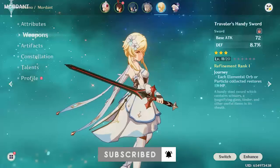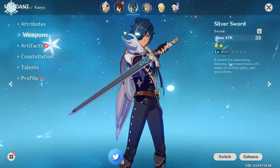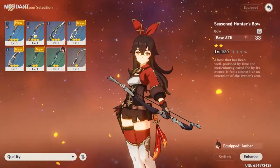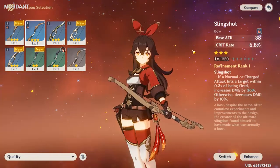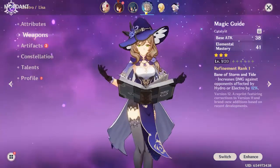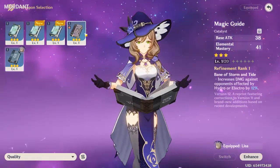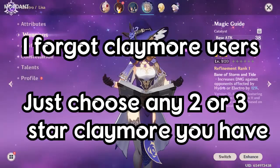After that is done, make sure you switch the second weapon as well. If your main character is a bow user and you don't have a four-star bow, use the Slingshot. If you don't have the Slingshot, use a two-star bow. For catalyst users, choose the Magic Guide — that's the best option at this stage before the next video. After setting up your weapon, the next thing to do for your main DPS is go to the Artifact section.